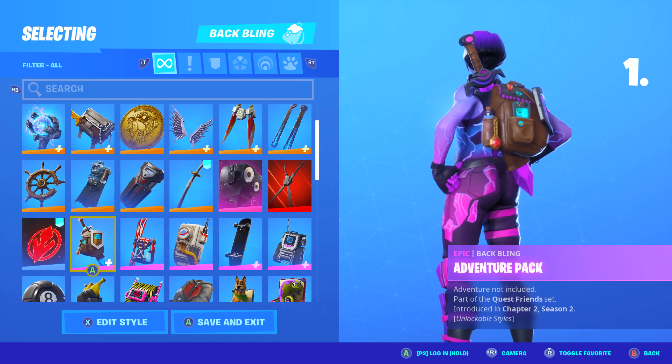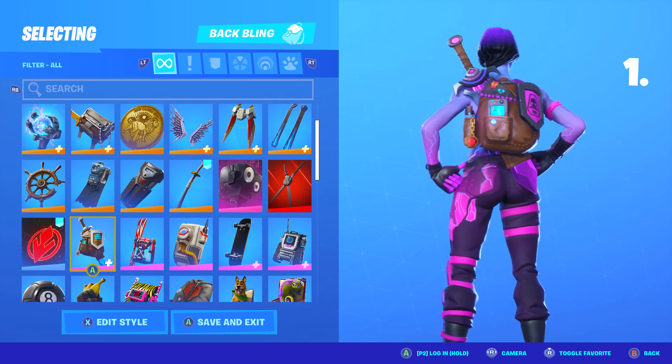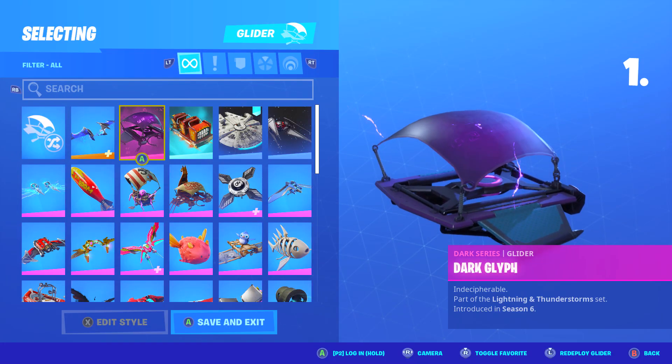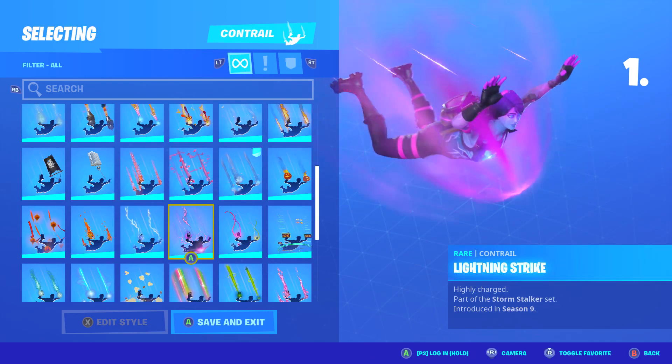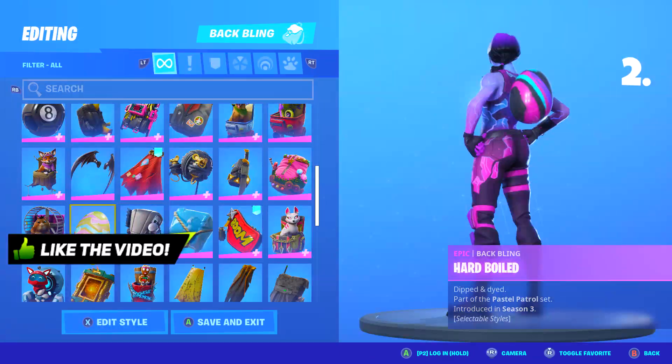Here we go — for the first combo, I used the Adventure Pack backbling, second style, the Dark Shadow style, from this season's Battle Pass. I also used Epic Swords of Wonder from this season's Battle Pass, the Shadow version. For the glider, I chose Dark Glyphs, introduced in Season 6 — this is Dark Bomber's glider. And lastly, for the contrail, I chose Lightning Strikes, part of Season 9's Battle Pass.